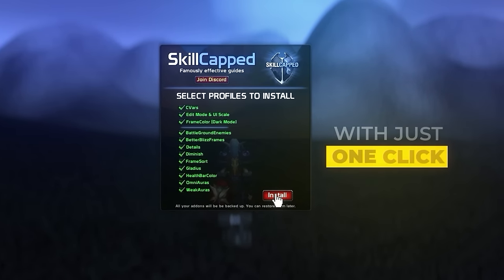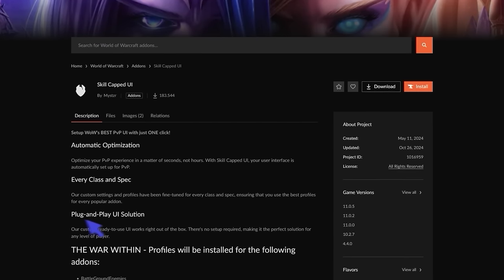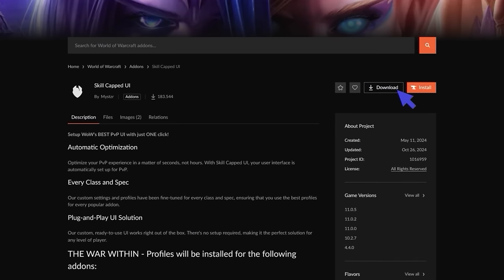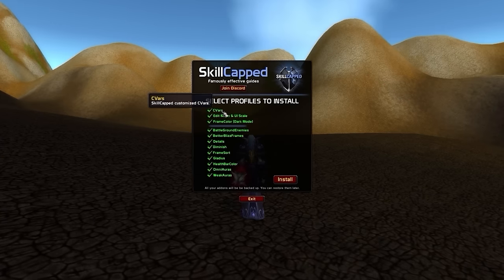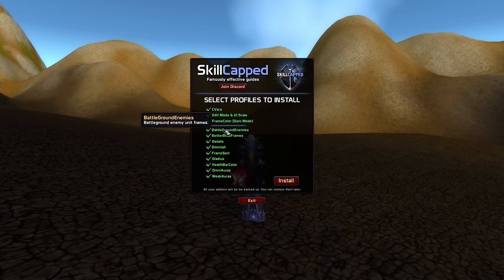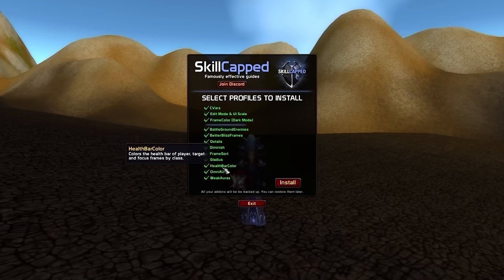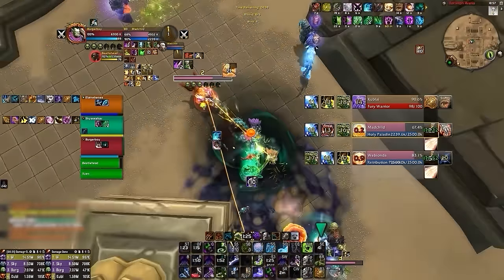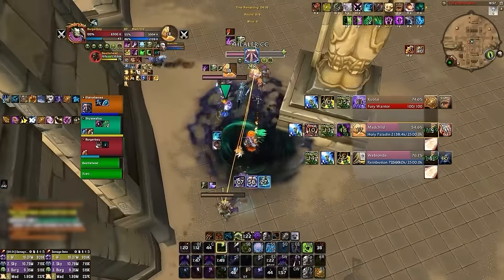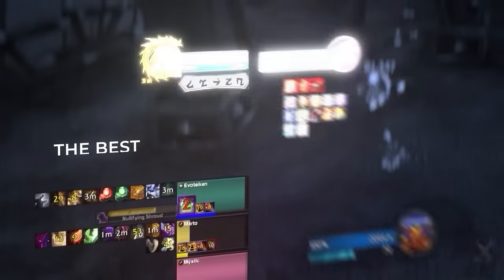So you and everyone else watching will never have to waste any time ever again. And it couldn't be easier to set up. All you have to do is head on over to Curse Forge, search Skillcapped, and then install our completely free UI package. Then the first time you log into the game, you're going to be met by a window asking what add-ons you want us to configure, and you can check as much or as little as you want. With everything installed, your UI will look perfectly balanced and aligned, with almost every add-on automatically configured to have the best and most optimized settings for PvP.